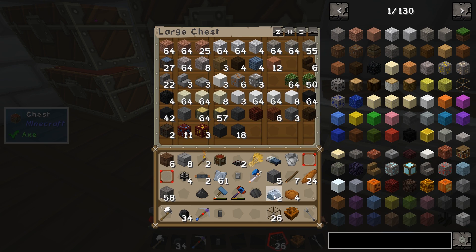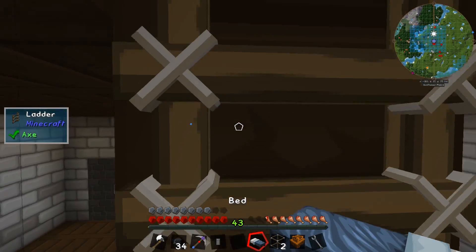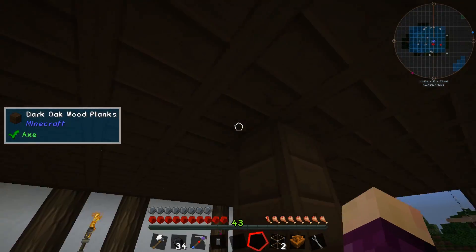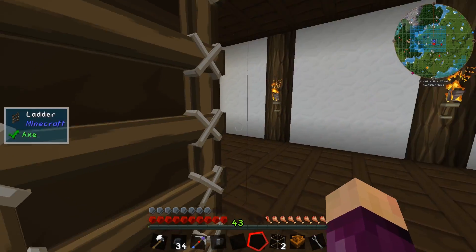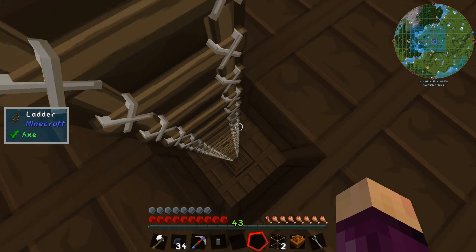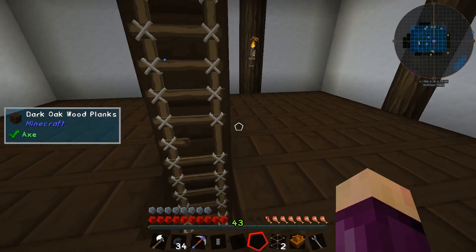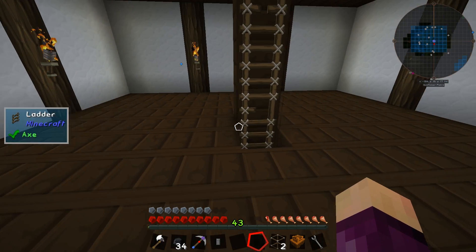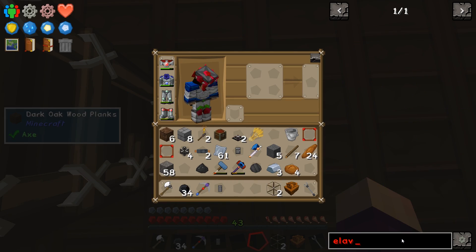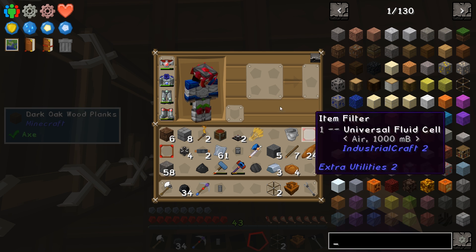We'll take two glass, put this bed down because it needs somewhere to go — we'll put it on this other level just to have it out of the way. I do have more layers to this pagoda by the way, they're just very empty right now. Eventually I'd like to get rid of the ladder in the middle and replace it with an elevator of some kind. Do we have elevators installed? No, we don't have any elevators installed.